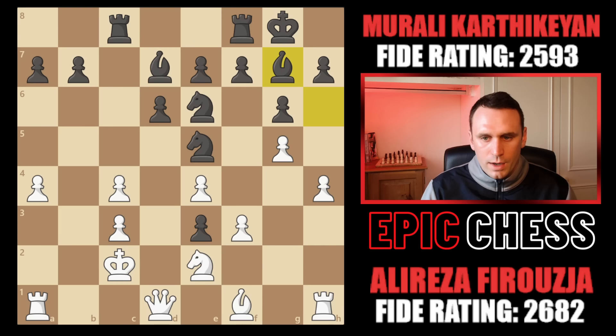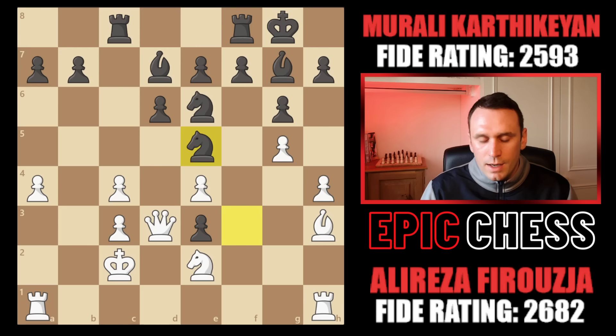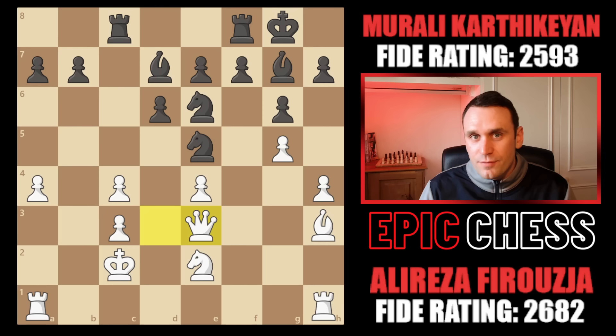Now Alireza plays the best move in the position. There's big pressure against this pawn, but you have to go active — so he goes bishop to h3, giving one of those pawns and bringing this piece onto an active diagonal. So the knight took on f3, Alireza comes up to d3, and although he's running into knight e5, which was played, at least he picks up this monster thorn pawn on e3 — he finally reclaims that one after all this time.